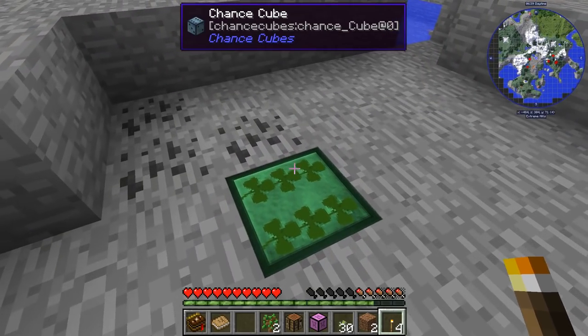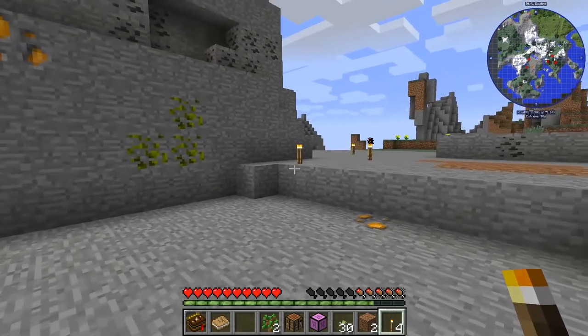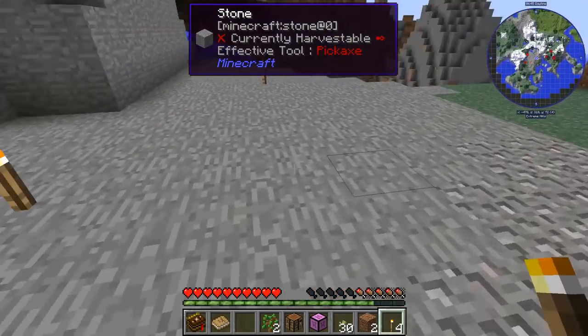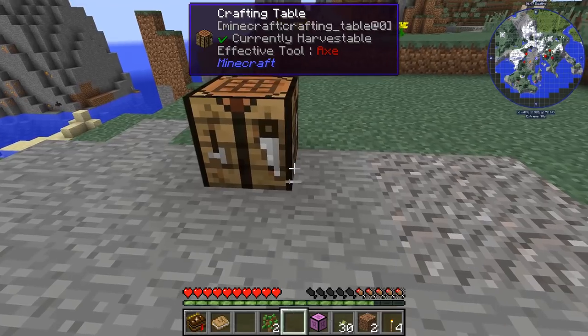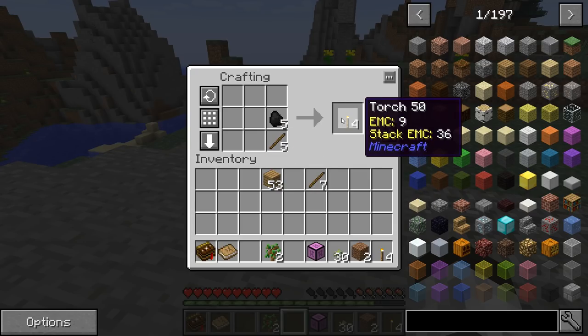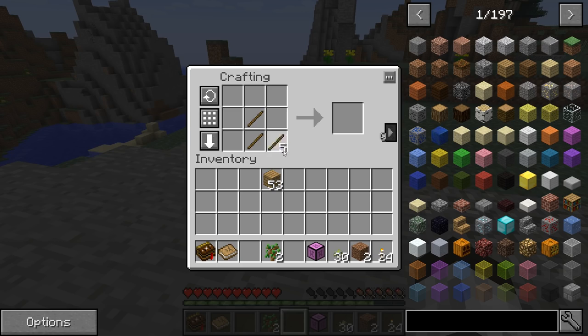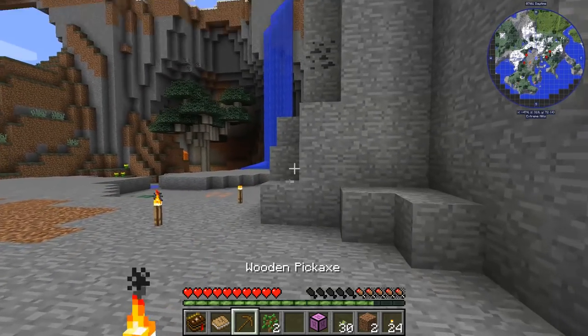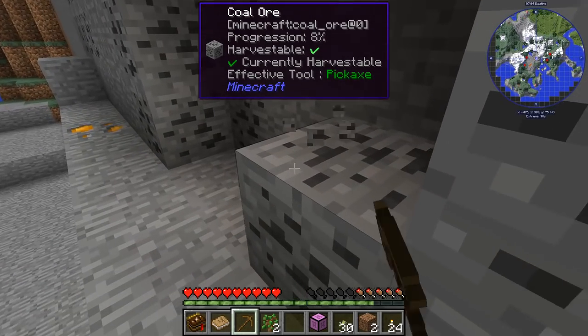Is that a chance cube? I think it is. It's a chance cube because of St. Patrick's Day, which is coming up. So yeah, let's put this down here and we're going to make some more sticks. Let's make them all torches. And let's make another pick so we can get some more of this coal. I want to make sure we get the resources at least here.